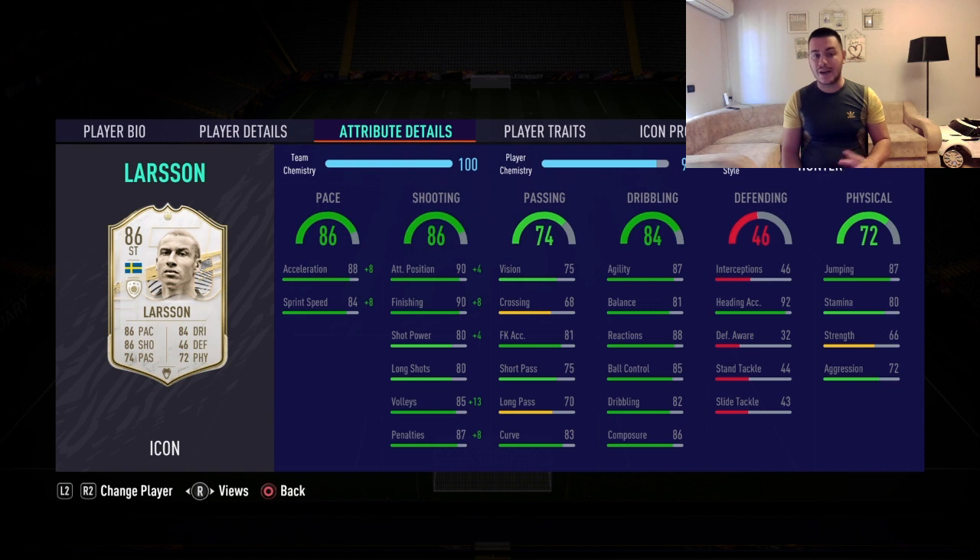Pace is fantastic. I have a Hunter chemistry style on him — I think that's the best chemistry style for this player because it boosts acceleration and shooting a lot. Finishing is outstanding, attacking positioning is fantastic, agility is 87 which is great, balance is 81, composure and dribbling — everything is on point with this player.